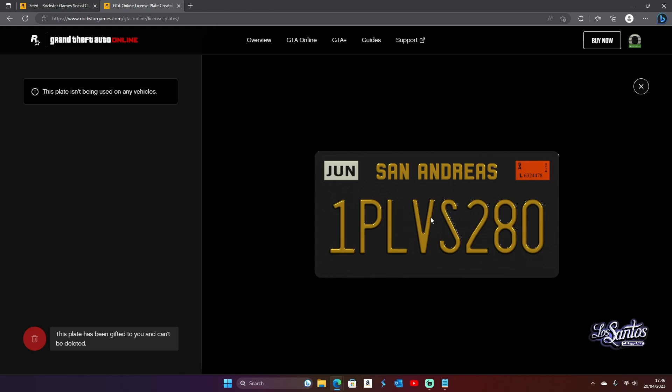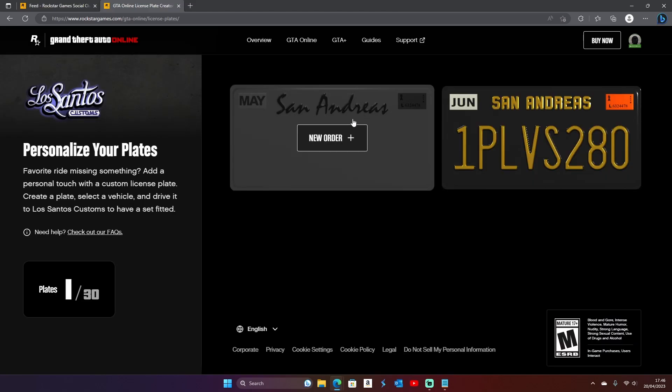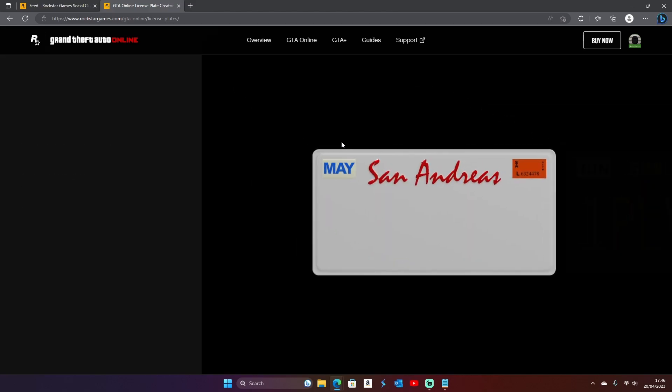First thing, go to Rockstar's website, link in the description. Sign in with your Social Club account or create a new one. Now click New Order and type whatever you want.